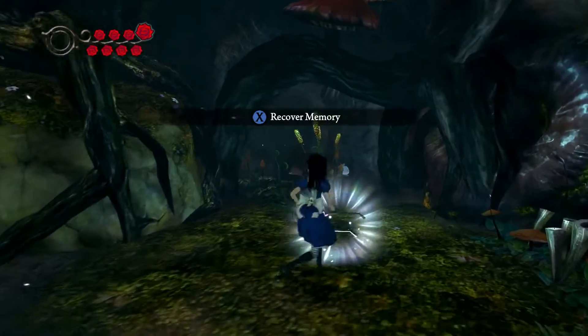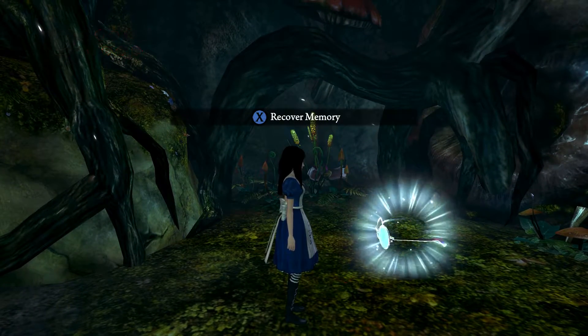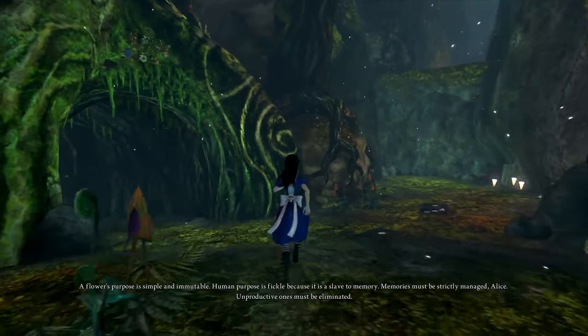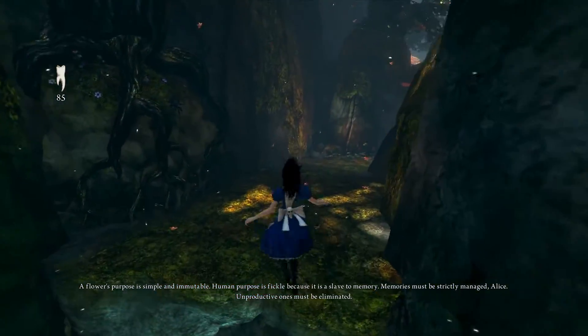Another memory. Depending on the shape of the memory, you can tell who's going to speak — in this case it will be the doctor from the start of the game. A flower's purpose is simple and immutable. Human purpose is fickle because it is a slave to memory. Memories must be strictly managed, Alice. Unproductive ones must be eliminated.